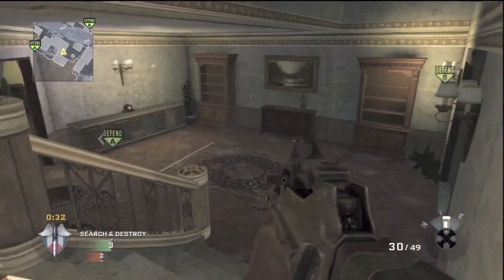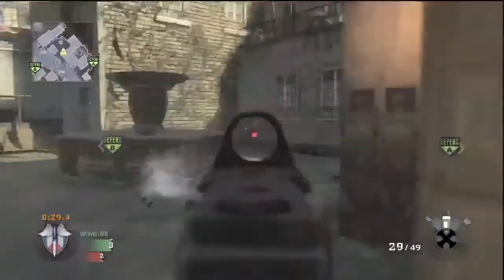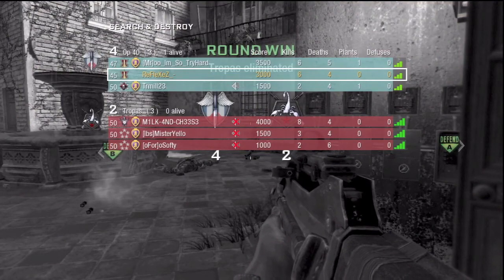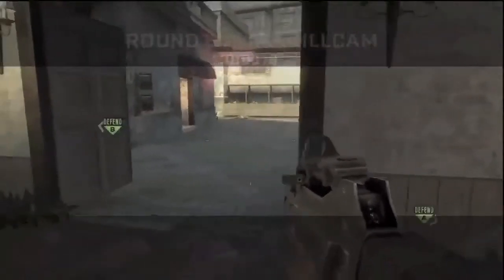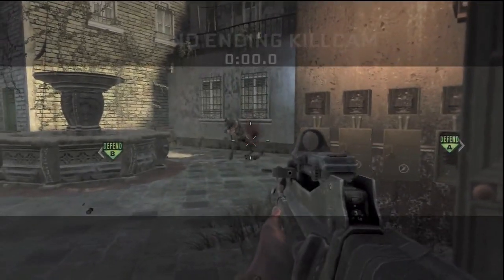I just killed an enemy by A, so his teammate, probably alarmed, went to go look for me as I expected. I kind of sit in a corner waiting for him — maybe he'd cross past me and I'd catch him off guard. I do end up getting the kill and winning the round for us. We did eventually win the game six to four if you're wondering. Anyways, if you guys enjoyed please leave a like — I really worked hard on this. This has been xguider, and I'm out.